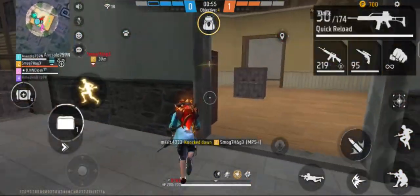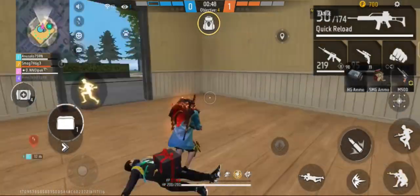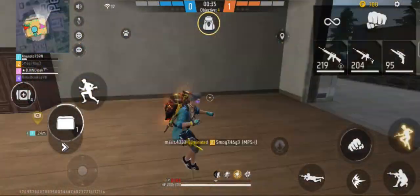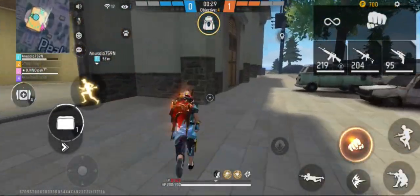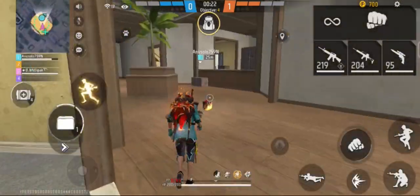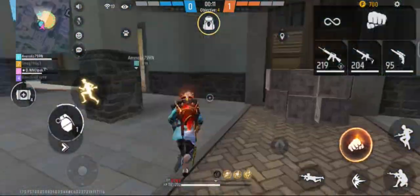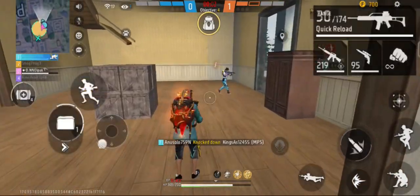In Clash Squad ranked, the game uses stars instead. Each tier requires a certain number of stars to advance to the next one. Winning games awards one star and losing one takes a star away. There are seven different divisions in the Free Fire ranking system, each with different sub-ranks: Bronze I, II, III; Silver I, II, III; Gold I, II, III, IV; Platinum I, II, III, IV; Diamond I, II, III, IV; Heroic; and Grandmaster — the top 300 in the region, regardless of rank.